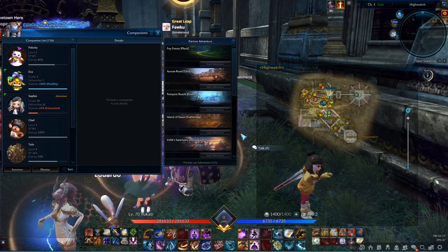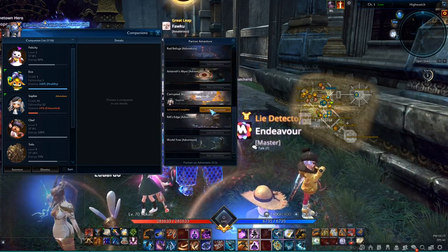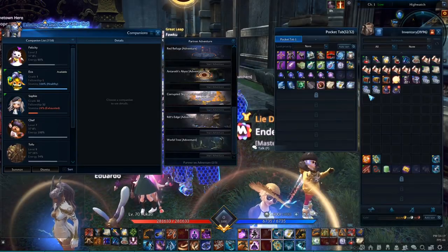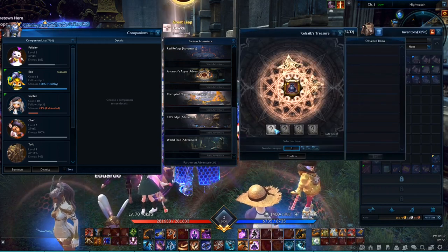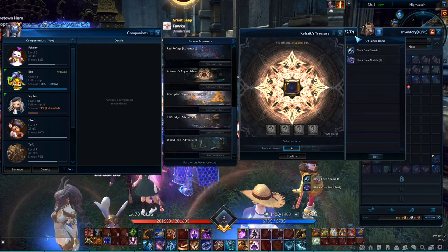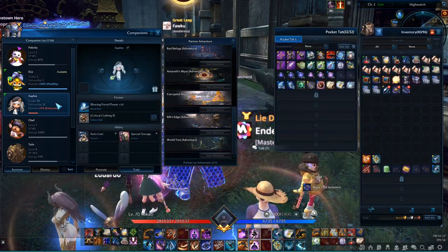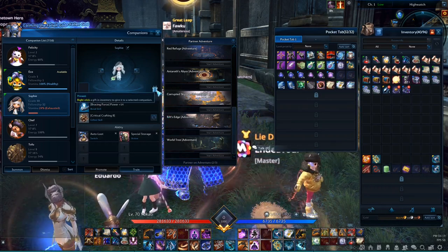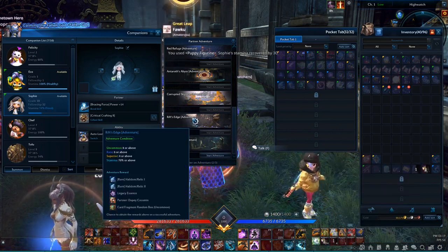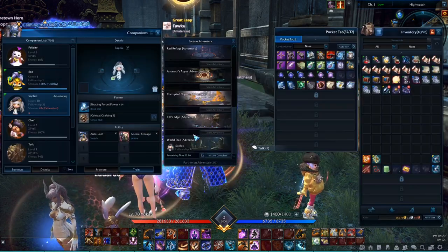What I do now is let my companions farm the World Tree Adventure as long as I know I will be online to claim the reward. When I log out for the night, I leave the companions on the Corrupted Skynest Adventure. I have 3 grade 10 companions, each on a different character so they can farm the same adventures at the same time. Per account you can only send 3 companions in total on adventures at the same time. If you don't have any companions yet, you should check out my guide for pets and companions — I'll leave that link in the video description below as well.